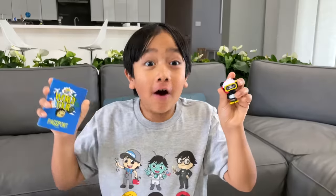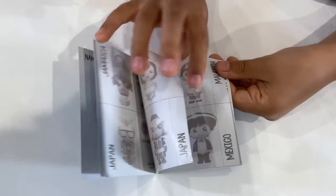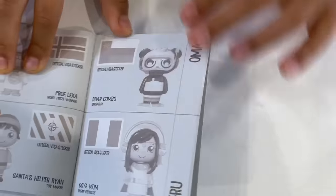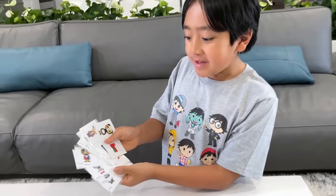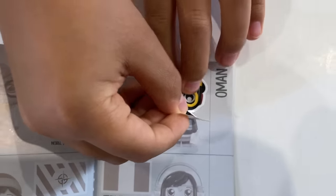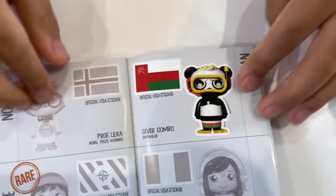It's Combo and he's snorkeling! The hot air balloon also has a World Tour passport and we can find out where this Combo is from. Not Mexico, not New Zealand — oh, here he is. He's from Oman. The hot air balloon also comes with stickers from around the world, and we can put that in our passport. And the flag.